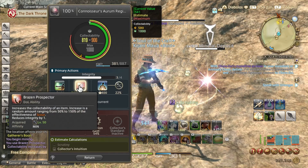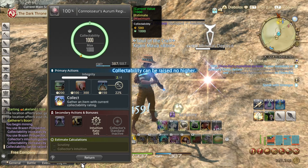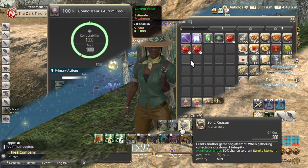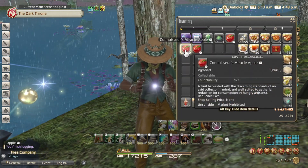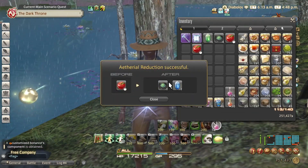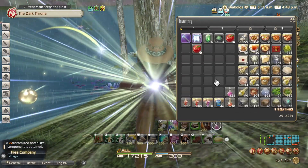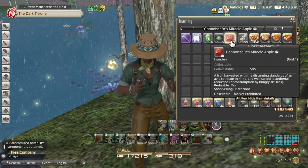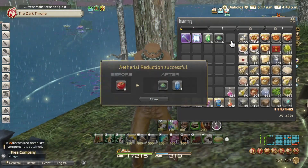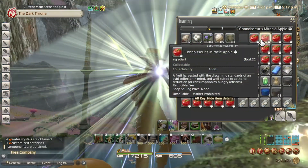There has been a major change to how we receive the items used to upgrade the Splendorous Gathering tools. We can now use Ethereal Reduction on the collectibles that we gather. When you use Ethereal Reduction on a collectible, you will receive the item necessary to upgrade your Splendorous Tool. The upgrade materials you're receiving from Ethereal Reduction are the same materials you would have received from Quinana, so you no longer have to turn in collectibles to Quinana.